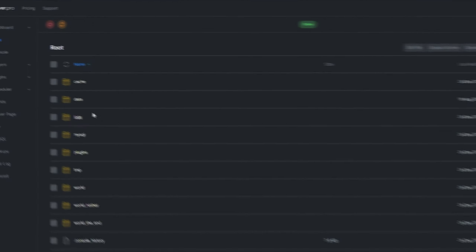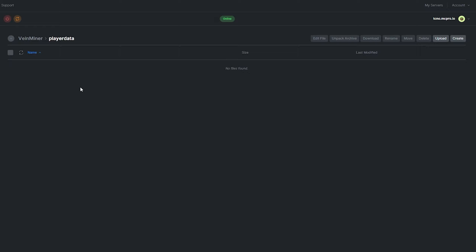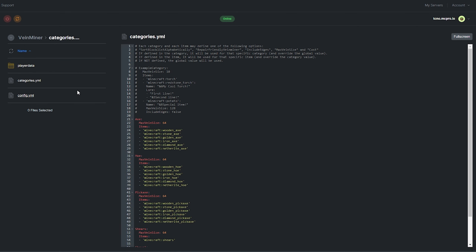Locate the config in the plugins folder. This folder contains a player data folder, which will contain files created and managed by the plugin. Currently it's empty, so we can ignore this folder. categories.yml lets you customize categories, much like we did in-game. It's all up to user preference whether you'd like to customize it here or in-game. Something that we can do in this file which we can't do in-game is adjust how big the maximum VM size can be. This can help fight lag or allow players to break more blocks at once. Just remember that after editing any of these files, we need to use /vm reload in-game for changes to take effect.